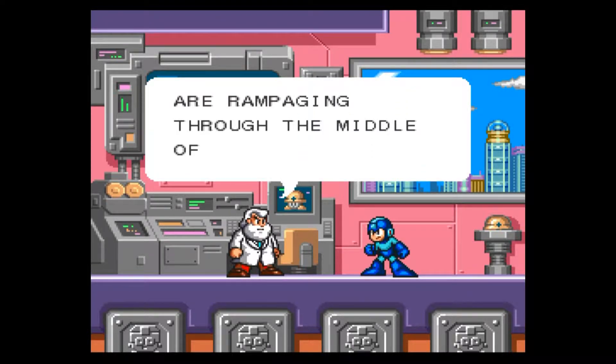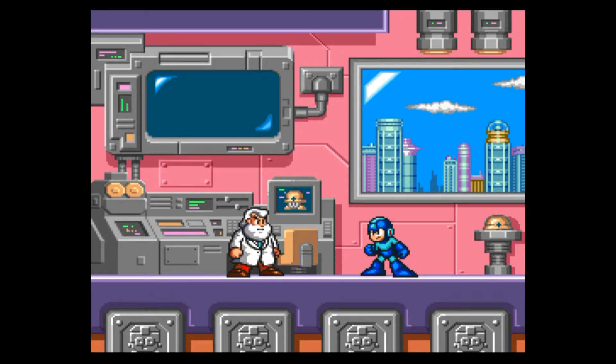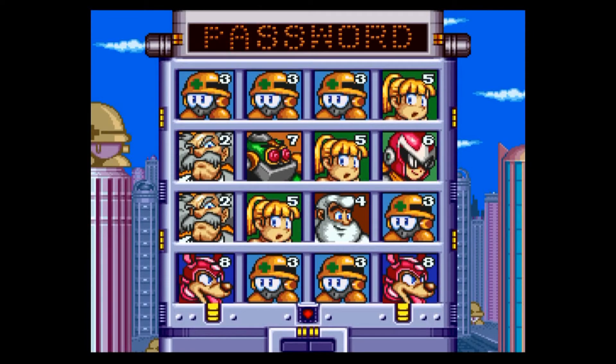Wily and his robots are rampaging through the middle of the city — get going. And that's it. We are done with the first half of Mega Man 7. See you guys next time.